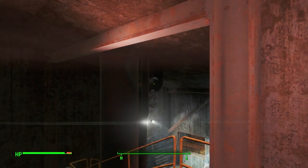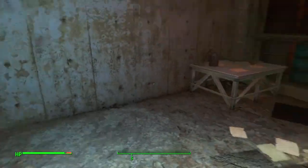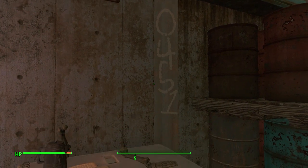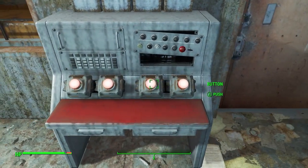So you saw the map there — you just go there. There's a secret bunker; this is an unmarked location. You'll see these four buttons and some numbers on the wall. So suspicious — I wonder what you do.